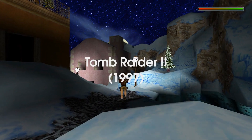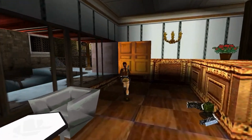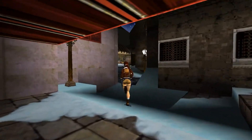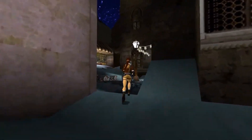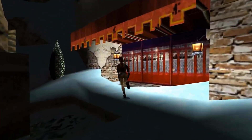Tomb Raider 2, 1997. This game introduced new weapons and abilities for Lara, as well as new enemies and larger, more complex environments. It also introduced the concept of vehicle-based levels, allowing Lara to control a boat and a motorcycle.